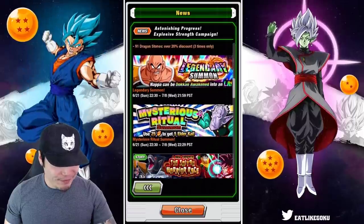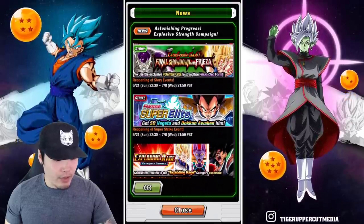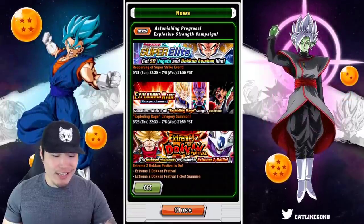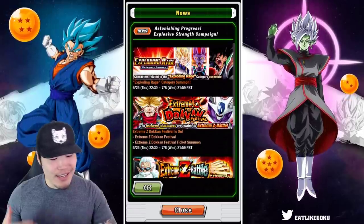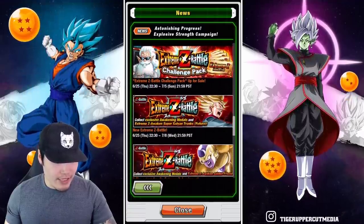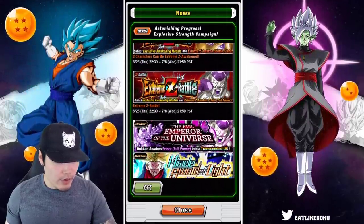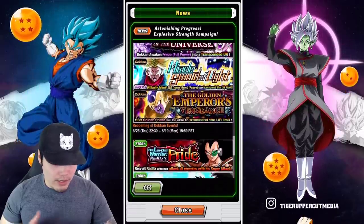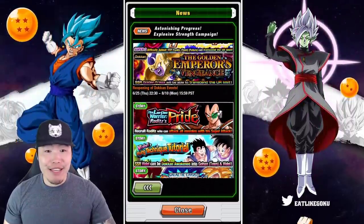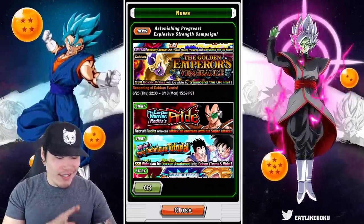We got the LR banner and the Elder Kai banner, a couple of events coming back. We have the Vegeta event available every single day, the strike event, and the Exploding Rage category banner. Here is the Int Future Super Saiyan Trunks Extreme Z Battle — so we have his EZA coming. We have Golden Frieza's Extreme Z Battle coming back and also Full Power Frieza's Extreme Z Battle. A couple of Dokkan events are available throughout the entire event period. I saw Raditz and got excited, thinking maybe we're getting a world tournament again, but no — no world tournament for this campaign at the moment.